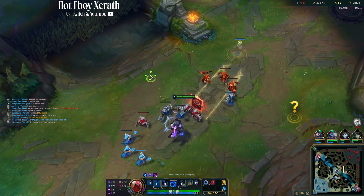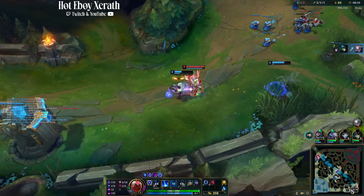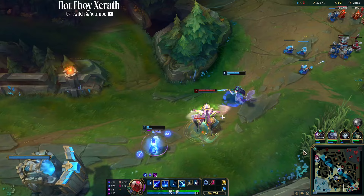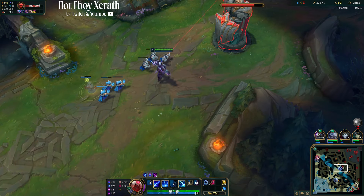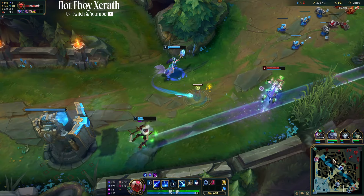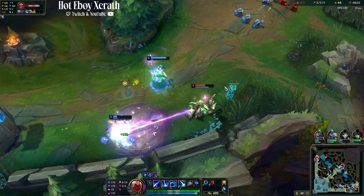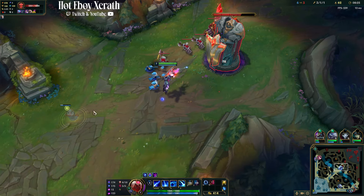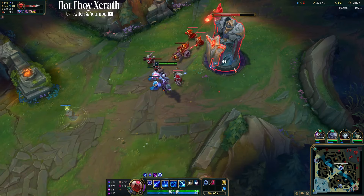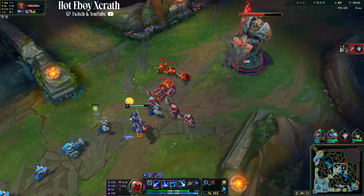I'm going to let them know my mid laner is missing. When your mid laner is missing and you can't match the roam, you're going to push in the wave. I can potentially hover with ulti, but I think getting 2 tower plates is just going to be more worth it. We got 2 tower plates.